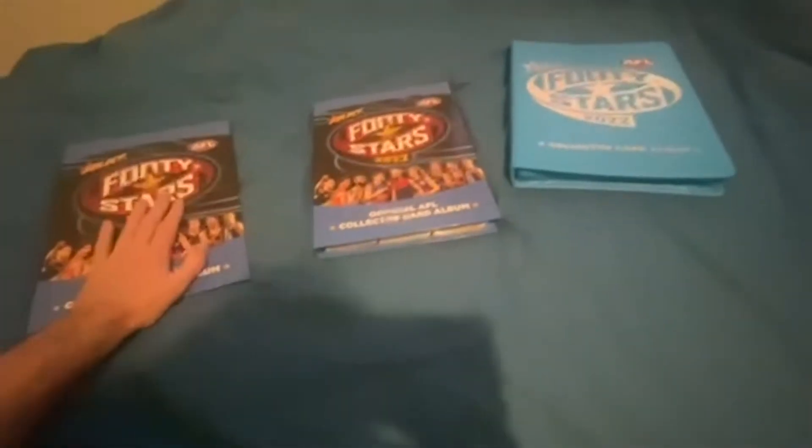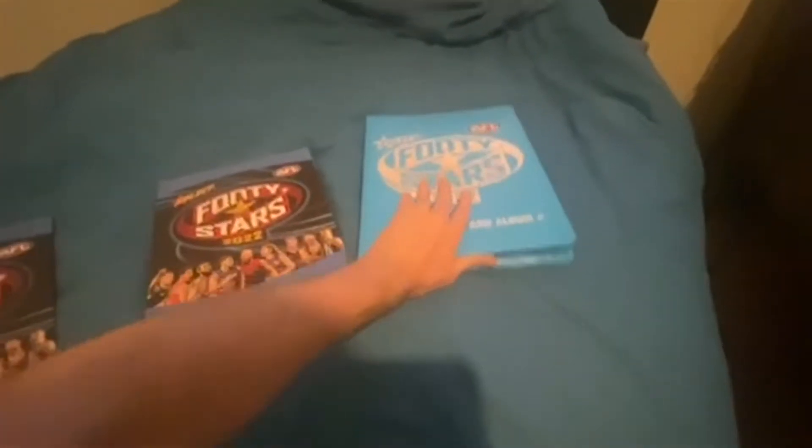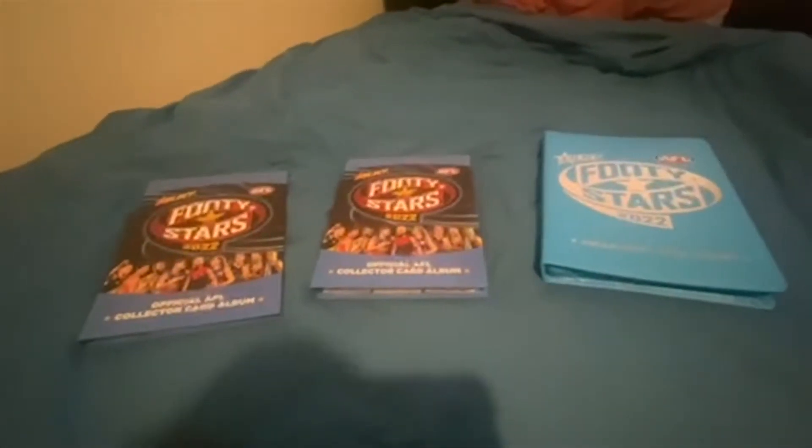This sticker folder here is the regular cardboard one, the little thinner folder which is slowly but surely making its way up, and of course the very special Footy Stars collector card album — the nicer one, the better one as some would say — and I am here to kind of go through all of this.